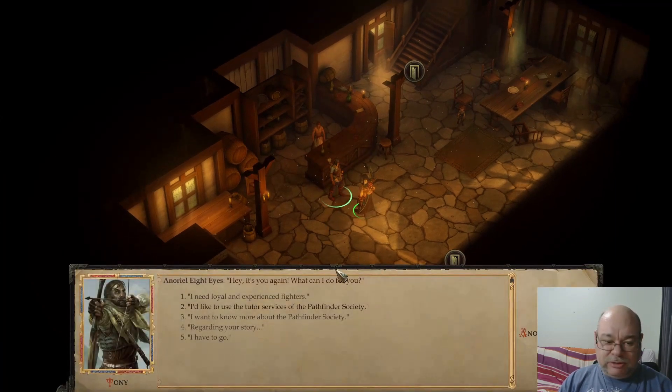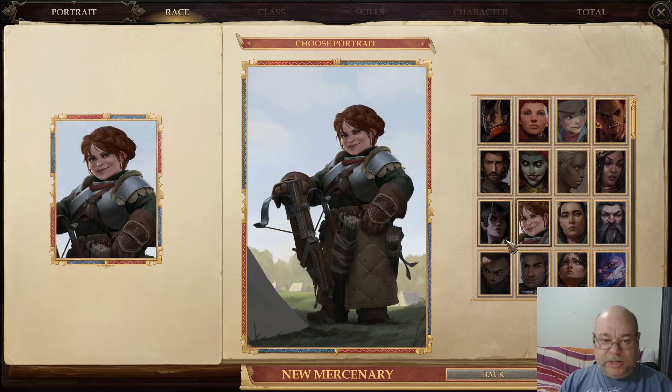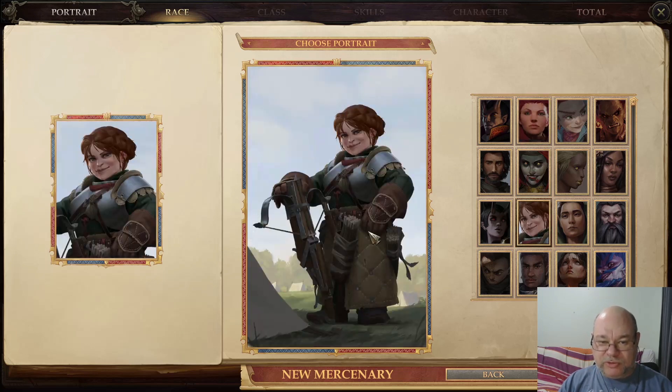Let's order this character. We're going to use this portrait because it is a nice, obviously female dwarf with a crossbow. I also like this other one as well, but she's not as obviously Dwarven. Whereas this one looks much more Dwarven — although she doesn't have a beard. I'm actually one of those people who likes the joke that Dwarven women have beards and that you can't actually tell.